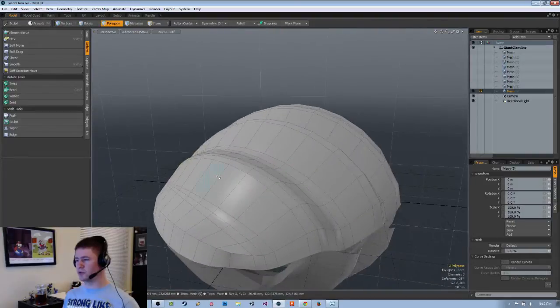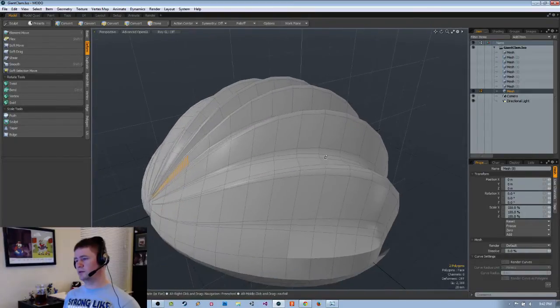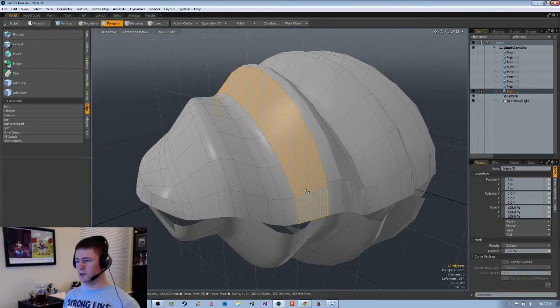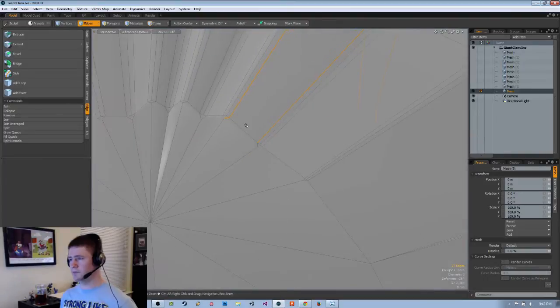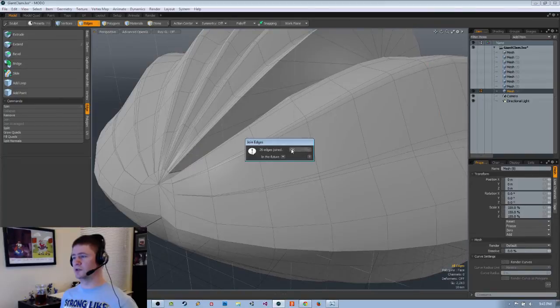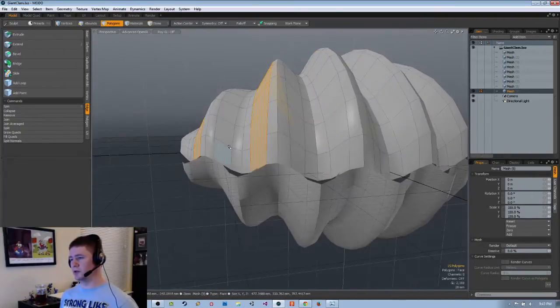I'm wondering if there's some way I can join things. Looking in the edge menu: slide, loop, bridge, bevel, collapse, join, averaged. I don't think join averaged is going to work in this way, but we can try. I think it's just going to collapse it all down into one spot — I did click collapse. Join averaged — yeah, it's just going to do the same thing. I guess this won't take too long, so instead of wasting time trying to figure out an easier way — sometimes it'll take you longer to figure out an easier way than to just do it.